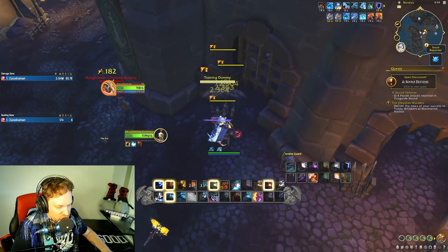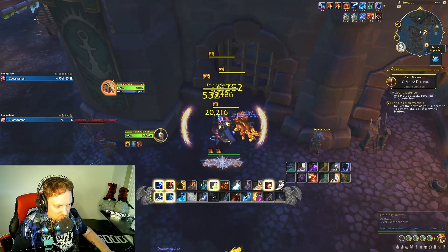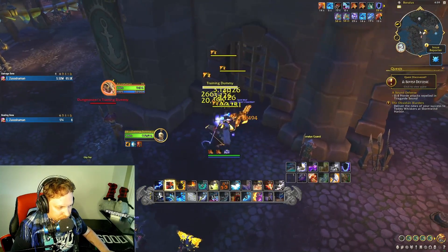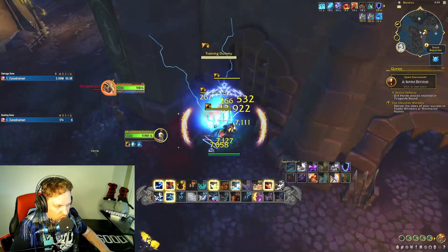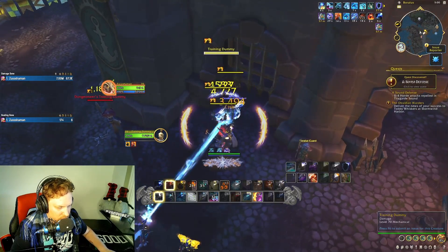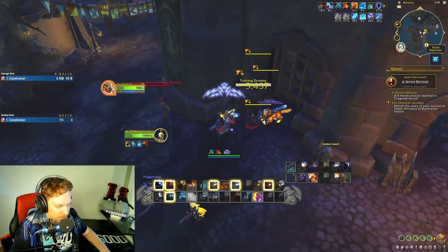Big Frost Shock — went from 65k DPS to 68k, that's how much damage Frost Shock is doing, it's crazy. Ice Strike into Frost Shock again, big damage. Wolves then Primordial Wave — always wolves first. Lightning Bolt into Ice Strike, Frost Shock. Always Ice Strike before Frost Shock if we can, but the tier set is cooling down Frost Shock constantly. Hot Hand gives you Lava Lash all the time, and the tier set bonus gives Frost Shock back constantly. Finishing at 70k.